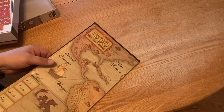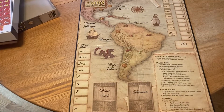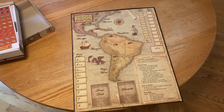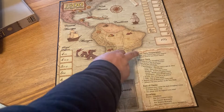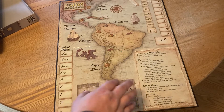Here is the map — beautiful map. Small foldout. Look at that, it's a beautiful map. Lots of tracks to keep track of everything, very nice. It has the game turn sequence and all that. Very Danverson.